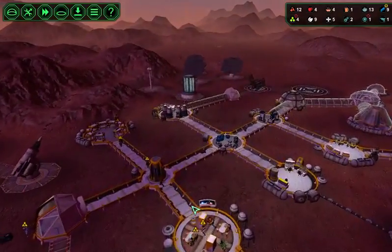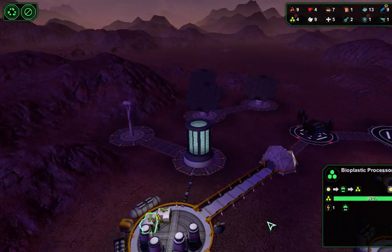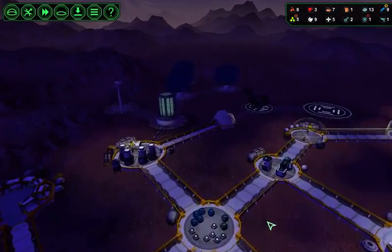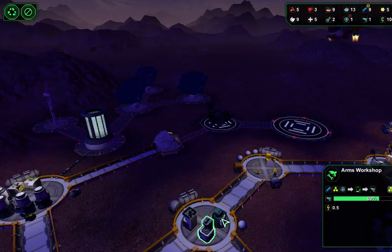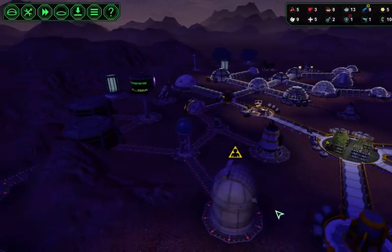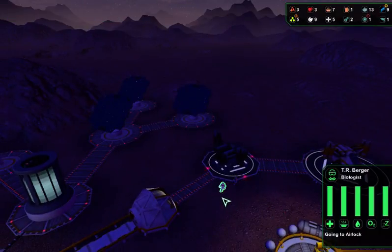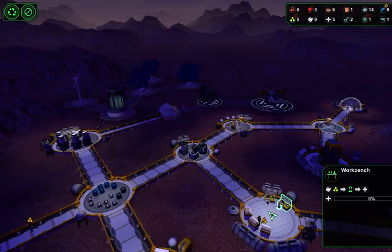We've now got six more starch. That's working fine there. Typical — we'd have to make the gun first, wouldn't we. This is a colony ship — we've got a biologist and a medic. That's good.